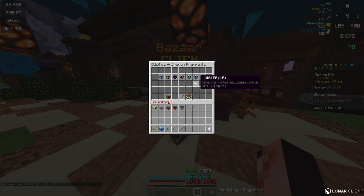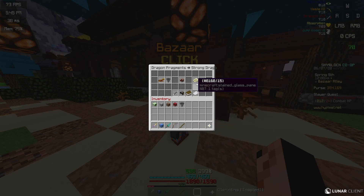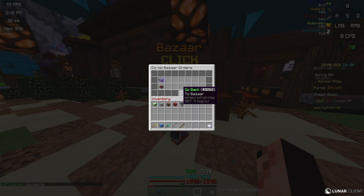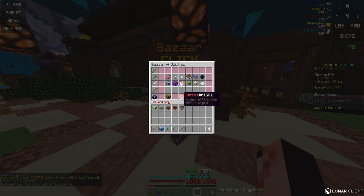This is going to be a shorter video. I'm literally just showing you the items that I flip and how I make money. I do a lot of strong dragon fragments right now because they're usually around a 1 to 2k gap. I did do compactors because right now there's like a 1k gap for them, but that gap really closed though.